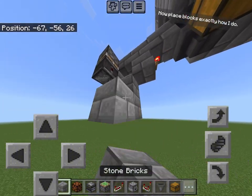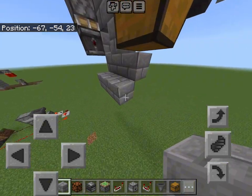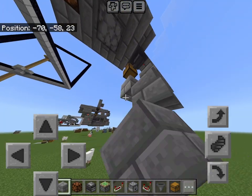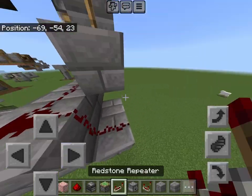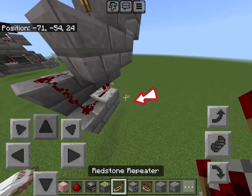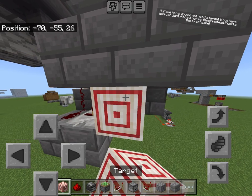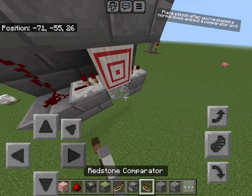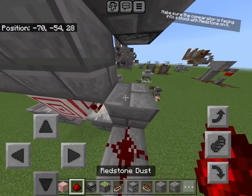Now place blocks exactly how I do. Now come back to the first block you placed and run a redstone line down. Then place a redstone repeater on this block. You do not need a target block here — you can just place a normal block, it works the exact same. Place a block after the normal block and put a comparator on it. Make sure the comparator is facing into a block with redstone on it.